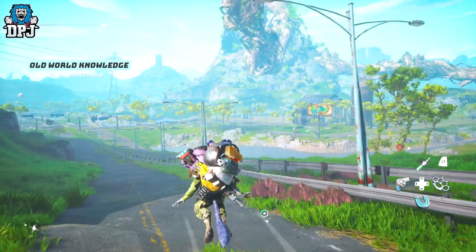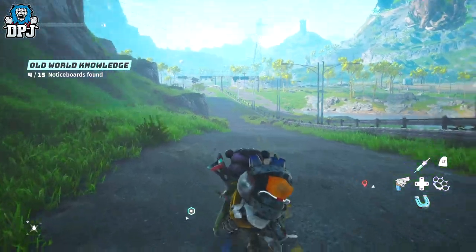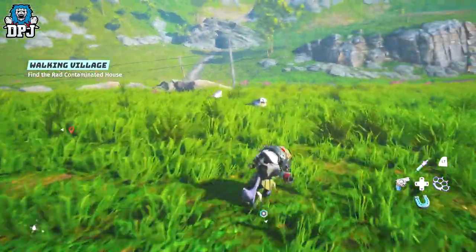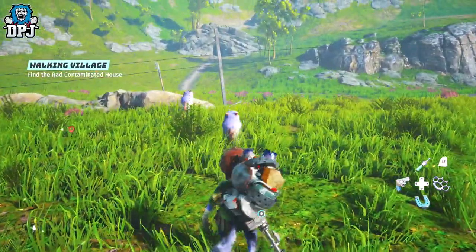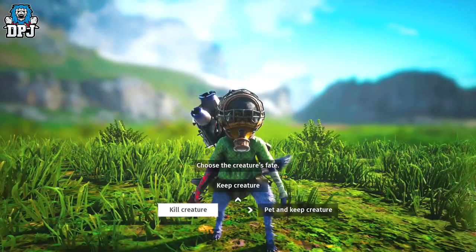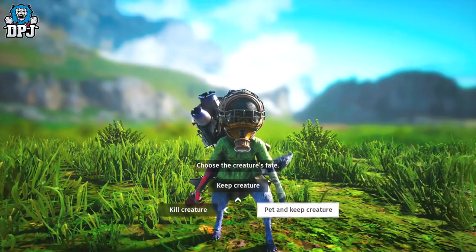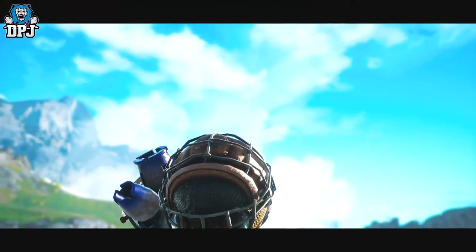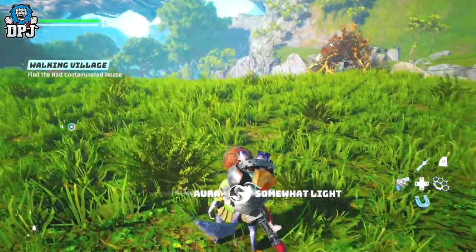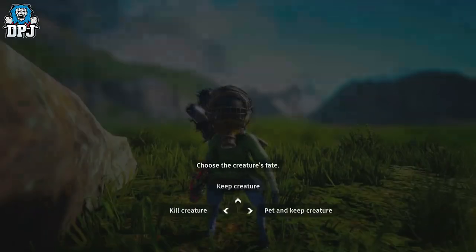The fastest way to earn light and dark aura is to catch the smaller animals you find randomly on the map. Using the net you get at the start of the game, once you spot an animal, try to keep up with it and catch it. If you decide to keep it, you get light aura; if you kill it, you get dark aura. Doing this will get you a ton of aura, but remember — without PSI points too, you can't actually purchase these abilities.